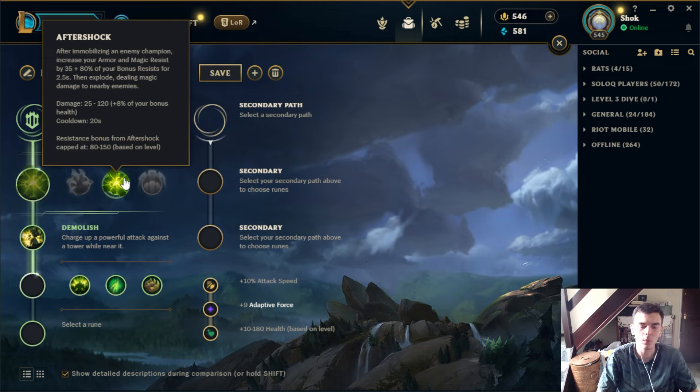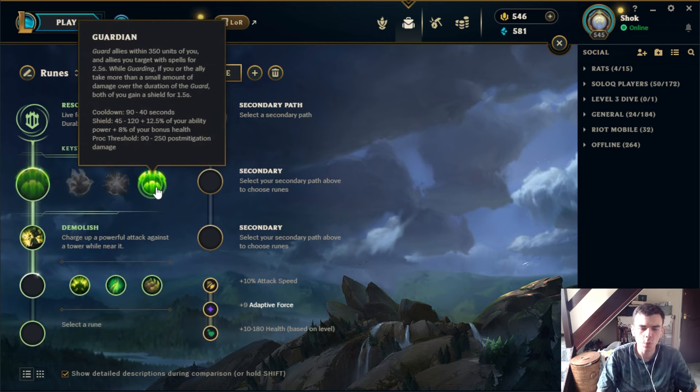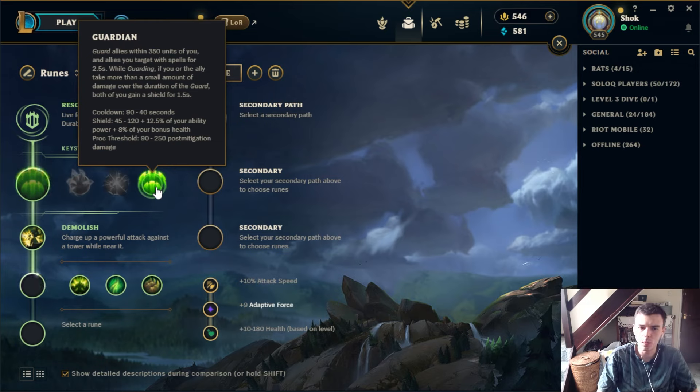Aftershock isn't super common these days. Sometimes you see tank supports or tank tops take it. It does make you a bit weaker in lane but gives you resistances and can be quite useful for champs like Galio — you want to build AP a lot of the time but you have that window where you go in with Aftershock, be super tanky, and then disengage. It's definitely less common than it used to be.